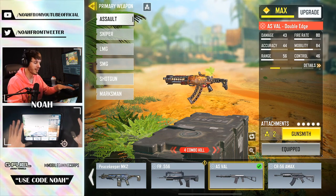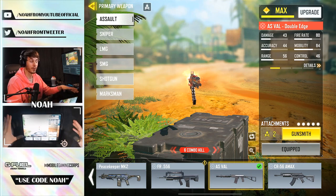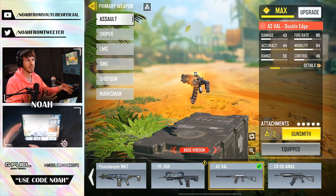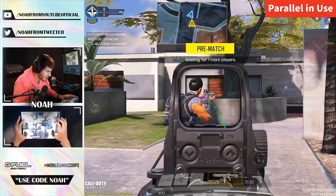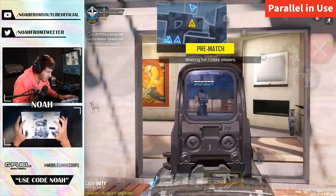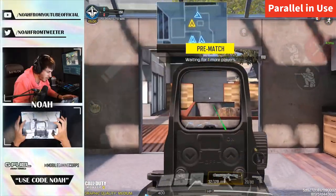I can also confirm that with Parallel, my game volume wasn't lowered at all despite being in a voice chat — which, in comparison to other apps, they always lower your game volume, making it a little bit harder to hear. We didn't have that issue at all, which was nice. I love this holographic. Yeah, it's actually nice — I don't like the red dot I have on it. I wish I had a blue dot. It's weird on a submachine gun, though. This is gonna be really strange.